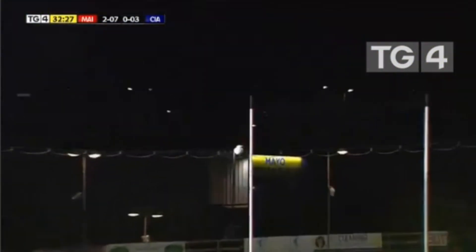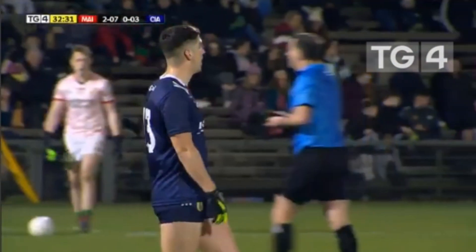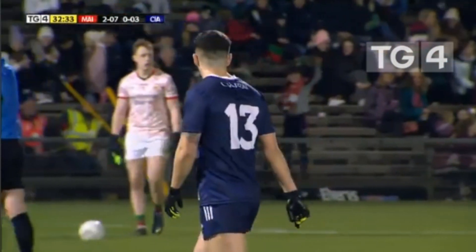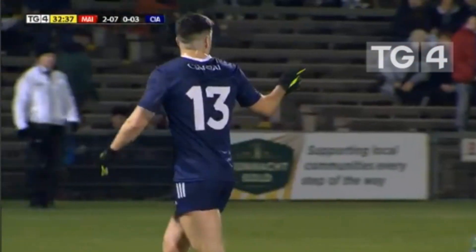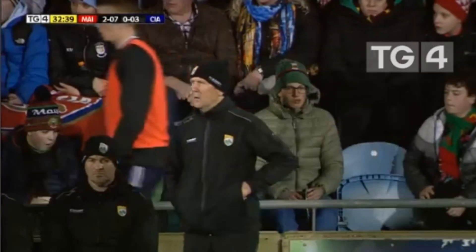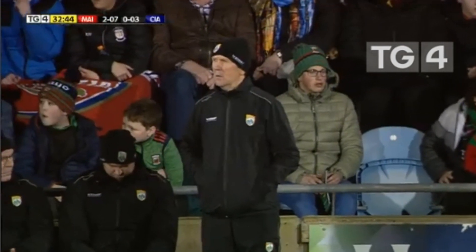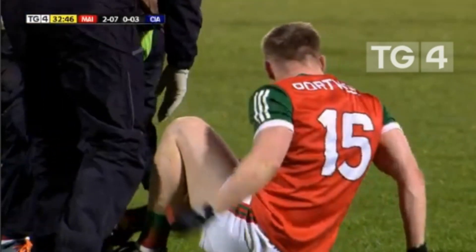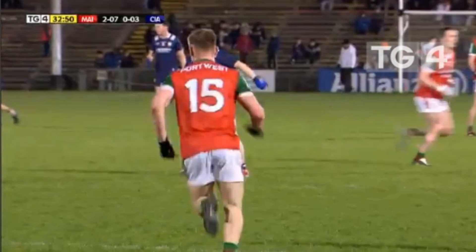Going back to the previous move — just a typical example of the ferocious intensity Mayo have started the National League with: get loads of bodies behind the ball, get the tackles in, get the turnovers, and move the ball up the pitch. Kevin McStay will be really frustrated though that James Carr gets turned over on the counter attack — if he gets that pass away Mayo have bodies streaming forward, but instead he gets turned over himself and Kerry end up getting the score.